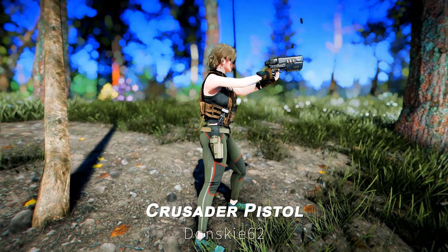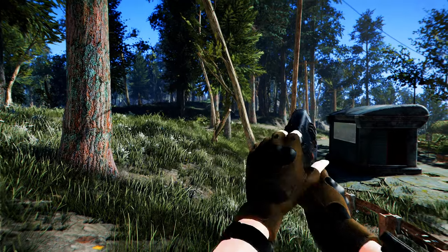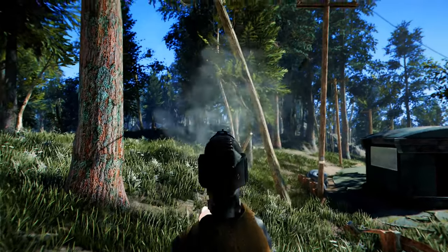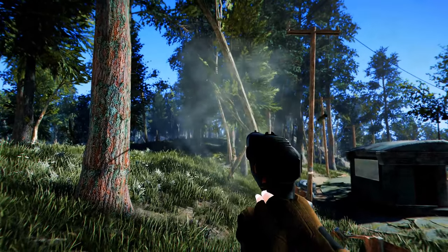Next up is the Crusader Pistol. This mod adds the Crusader Pistol from Fallout 76 to Fallout 4, allowing you to use this impressive firearm from the mountains of Appalachia in the wastelands of Boston. The mod offers a variety of receiver options, enabling you to customize the weapon to your liking.